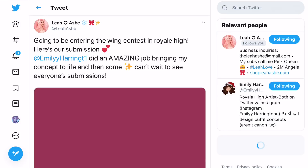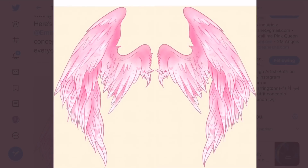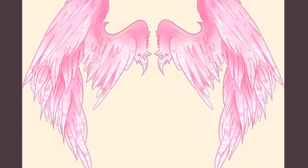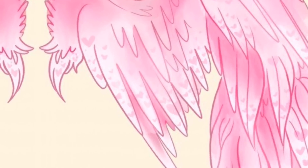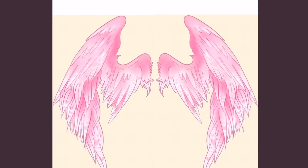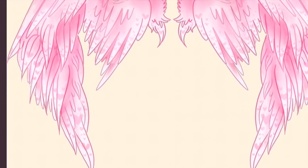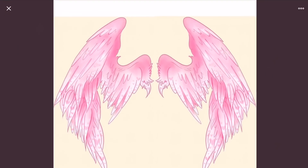Next, wings by Leah Ash and Emily Harrington — look at these wings, they look so adorable! They are arched angel wings, pink, so they'll probably be light wings even though they're pink rather than yellow — they still give vibes of light wings. I love how they have tiny little hearts on them. It actually has kind of a heart shape overall — at the bottom it comes together, then goes apart, then comes together again at the top.